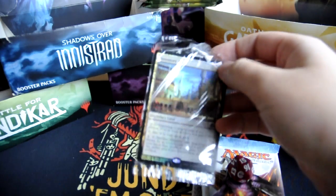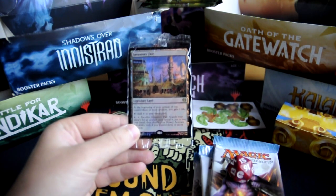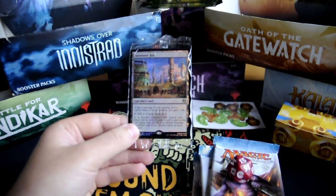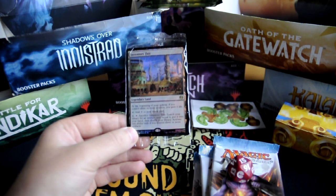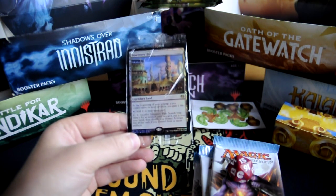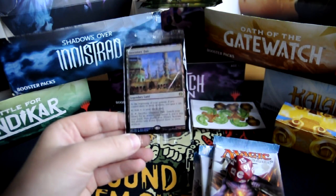And our promo card is Inventor's Fair. Legendary land. At the beginning of your upkeep, if you control three or more artifacts, you gain one life. Tap it to add a colorless to your mana pool, and pay four, tap it and sacrifice Inventor's Fair. Search your library for an artifact card, reveal it, put it into your hand and then shuffle your library. Activate this ability only if you control three or more artifacts. This one looks very, very nice.